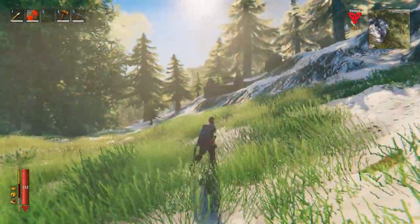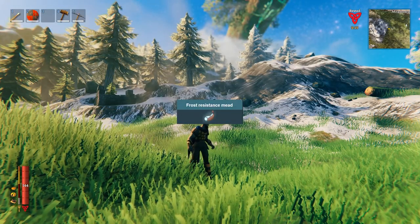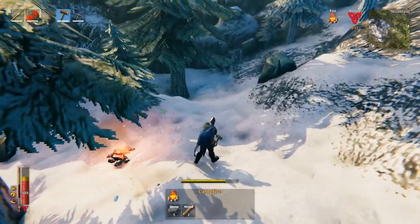So firstly, the wolves are found in the mountain biome. In order to get into the mountain biome, you will need cold resisting potions, or you can just place campfires. As you can see, you get the cold but not the freezing effect.